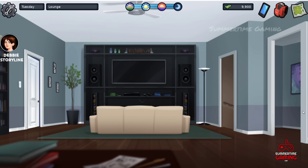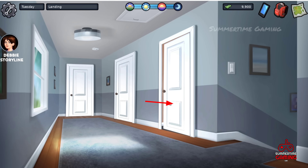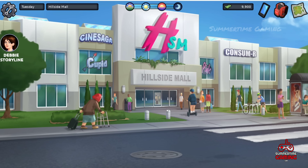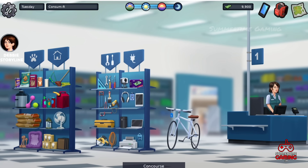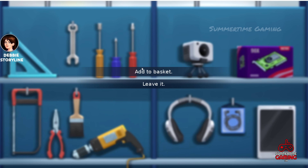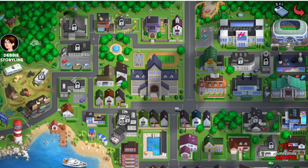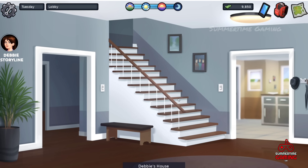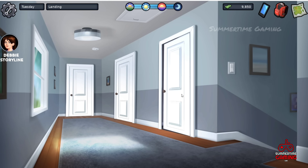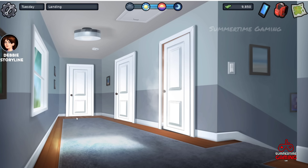Let's go back to the bathroom to check if the water has stopped. We see Jenny, and we need to fix it properly. Go to Hillside Mall and to the consumer store — here we have to buy a wrench. Add it to the basket and check out. After buying the wrench, go back to the bathroom, click on it, and fix it.